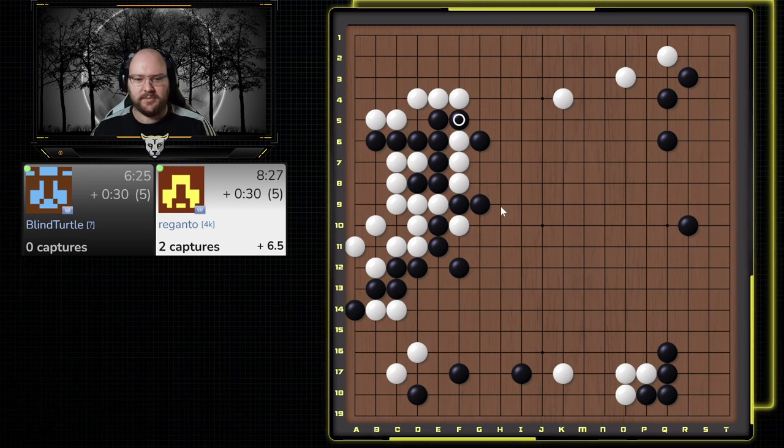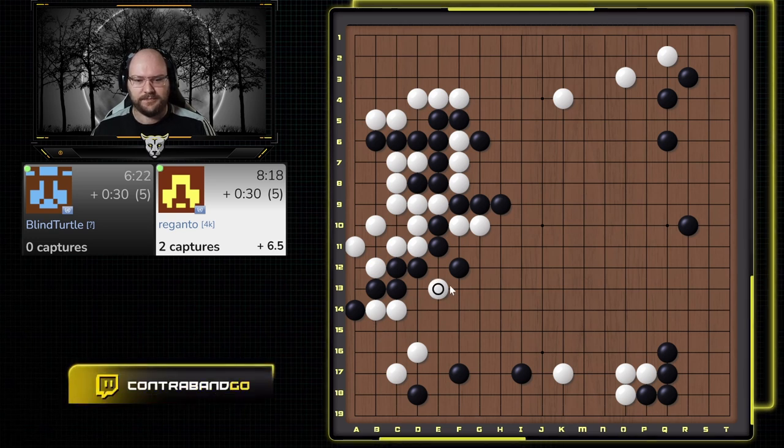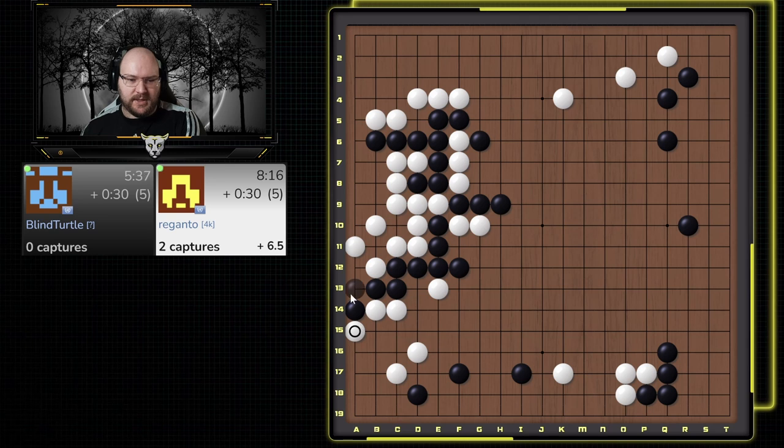He can extend here, but then I just extend, and he hasn't defended his corner. So allowing me to play here feels very nice. But looks like he's going to try and attack first — okay, he does come back. So we'll go ahead and connect. He defends. I can play here later and he's not quite alive yet. But I think we're just going to jump here, capturing the two stones and making sure this is alive. The top side looks like it definitely needs to be defended.